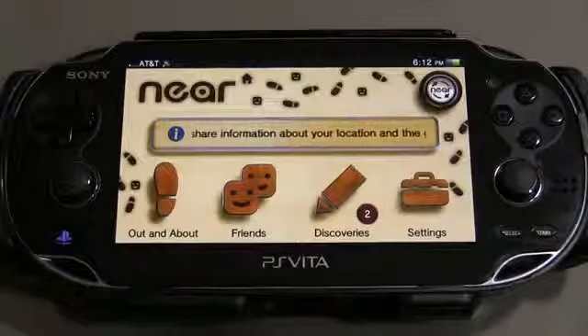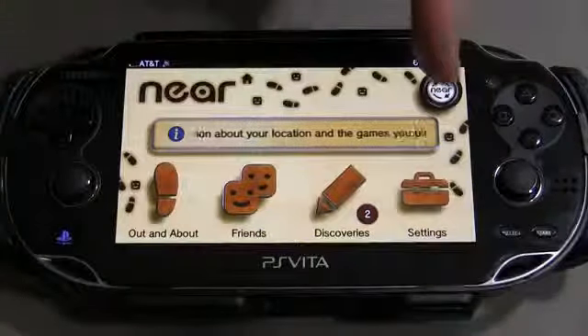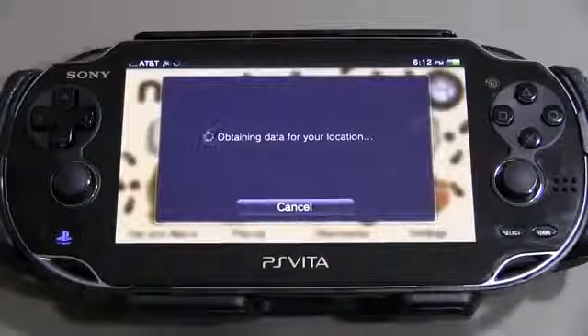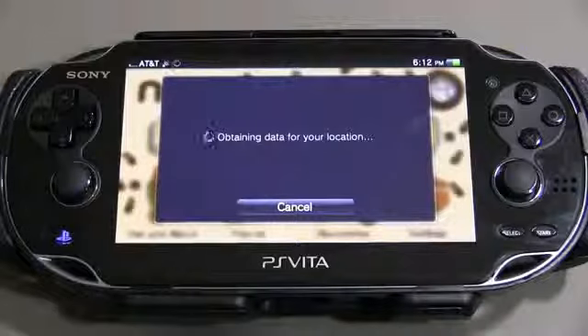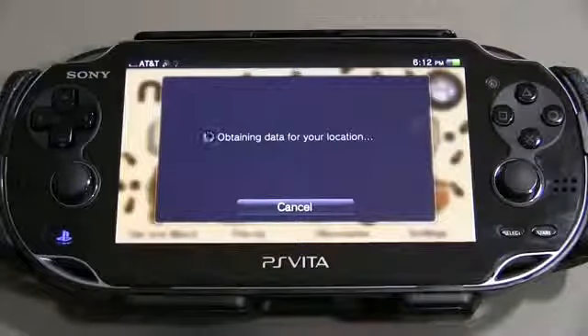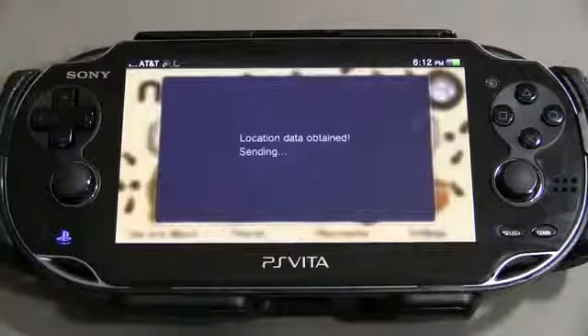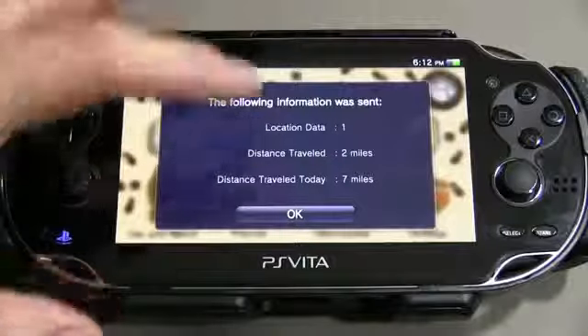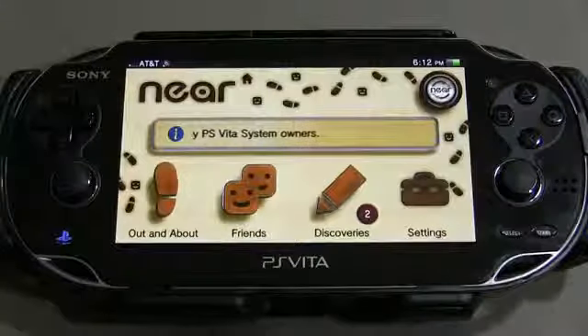The first thing you want to do when you get in here is update your location information, and you do that by tapping this circle that says Near right there. I've already done this within the past few moments, so it's going to give me an error. But if you haven't done this before, it'll tell you some mileage distance information. And actually it did work for me — you can see it gives me some information about the distance traveled and things like that.